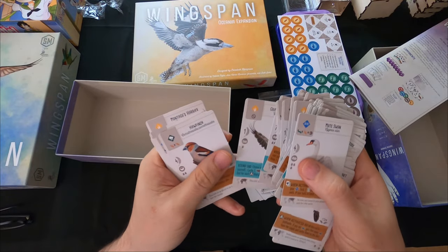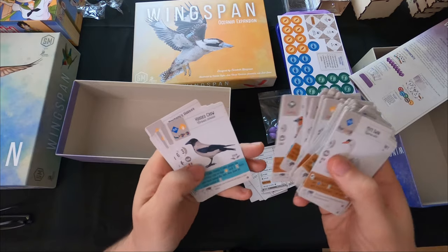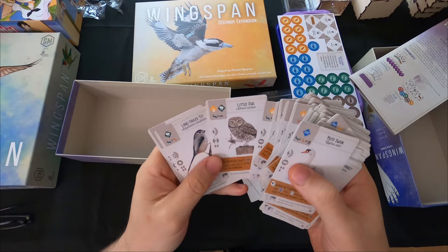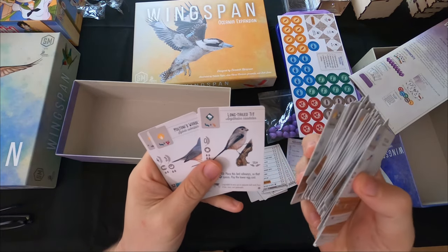Vulture, and a crow that's white and black - that's awesome. Owls, a tit, a long-tailed tit. Lots of great European bird variety in this expansion.